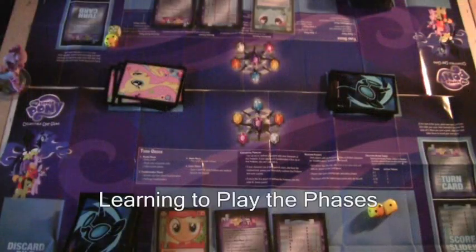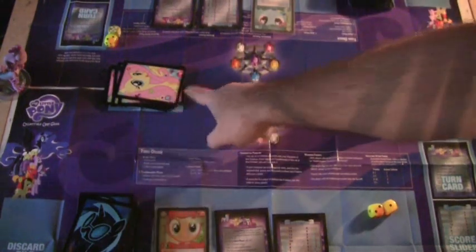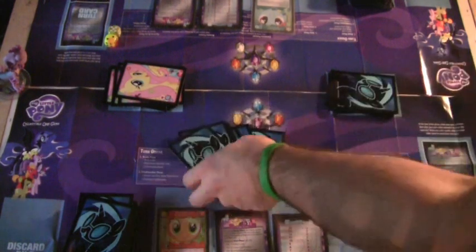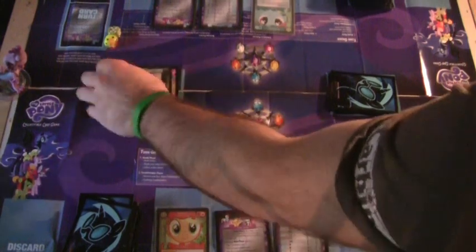Now that I've explained what all the cards look like and what they do, it's time to actually play the game. You set up the game with each player's deck, each player's main character, and a problem deck for each player. Each player draws six cards from their deck, then you decide who goes first by flipping a coin, rolling a die, or just agreeing. Once you decide, flip over the top card of each problem deck and apply any effects that happen when they're revealed.